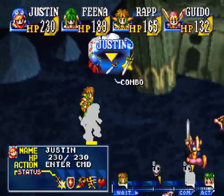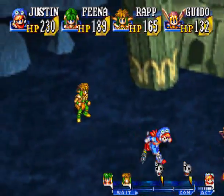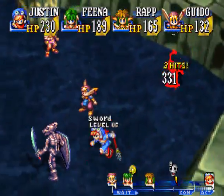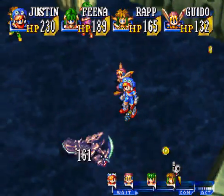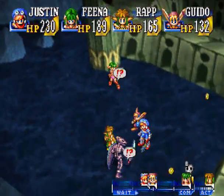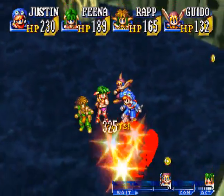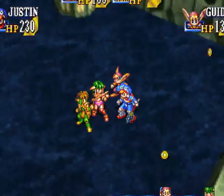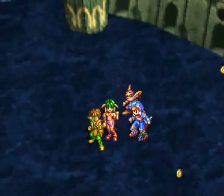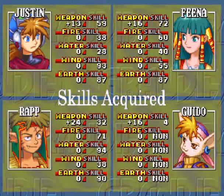Even though it only attacked two enemies, it still does a good job raising the level. There is an option to move him to a different place but that takes up the turn and the enemies might move after that, so it's not really worth it. Guido's sword level went up — nice. Let's focus more on weapons now. I definitely want Rap to get his ultimate moves — they are very, very good.